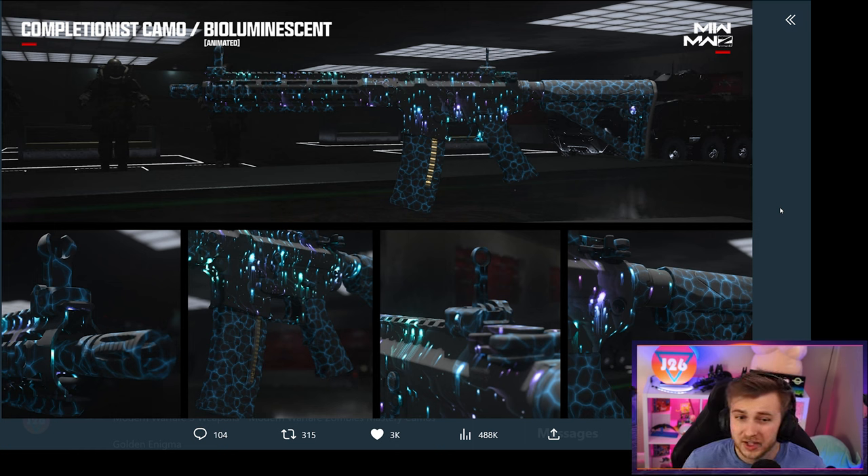Then we have bioluminescent, which is also a little underwhelming to me. From all the leaks that came out earlier, it seemed like bioluminescent was going to be a really nice looking camo. It's animated, but a lot of what pops out at you is more of the ocean floor and sun rays breaking through water, without a whole lot of the actual bioluminescent parts. Maybe it'll look a lot better in game. It seems like they really just want you to work on your MW3 weapons.